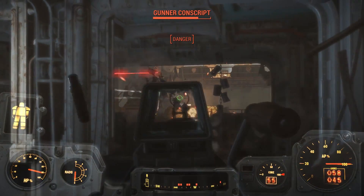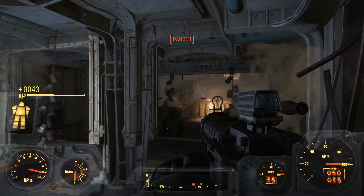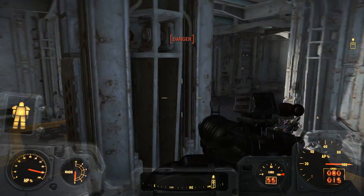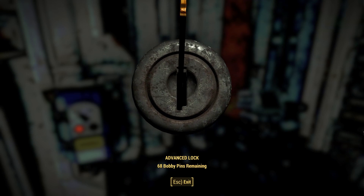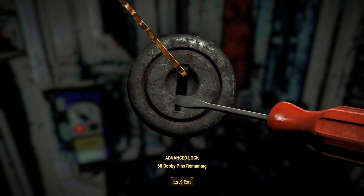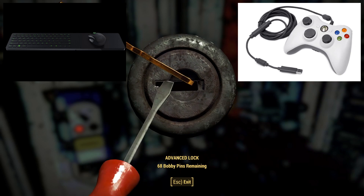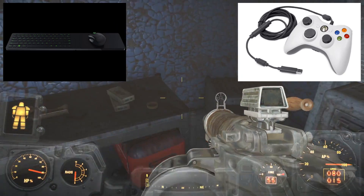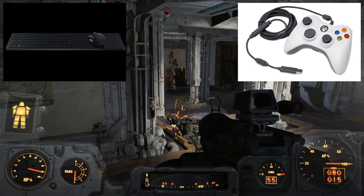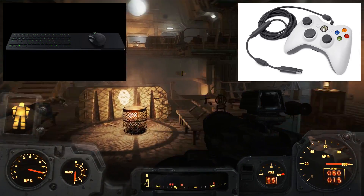Once you've got your clients set up and you know where you're going to be streaming to, the next thing you'll need to think about is a way to control your games. If you're thinking of game streaming in the first place, I'm guessing that's because you don't want to sit at your desk. If you're like most people, you're probably going to want to be streaming to your living room or somewhere more comfortable, and generally speaking that's going to mean a wireless mouse and keyboard, or better yet a controller, which is a far better option than a traditional wired setup.